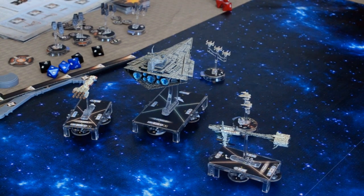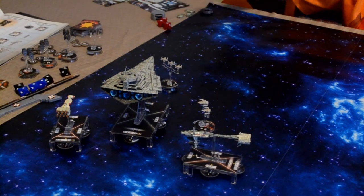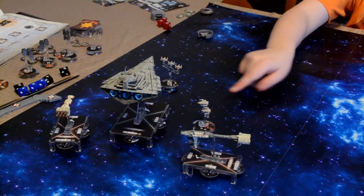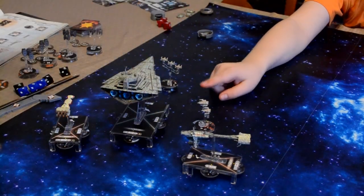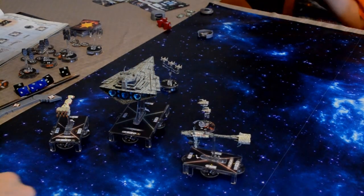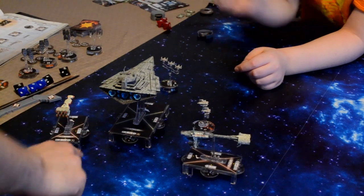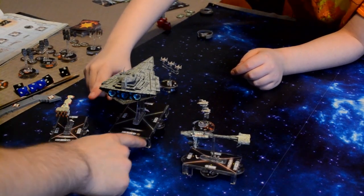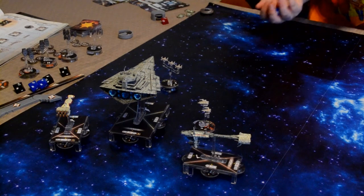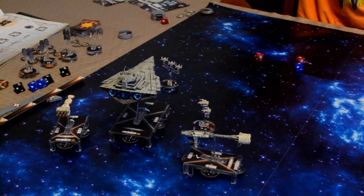We'll go ahead and play out another one if you want. Okay, so starting with you — what did you reveal? Engineering. So what are you going to do? Repair shields. Alright — I'll repair one shield here and one on the back. I guess I could attack. Who are you attacking? You've got a rear solution on him and a side solution on him. I'll attack him. You get two red and a blue. You've got a hit, two hits and a crit — basically four hits.